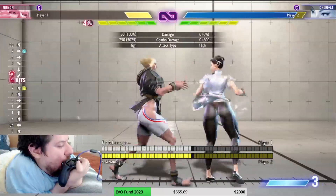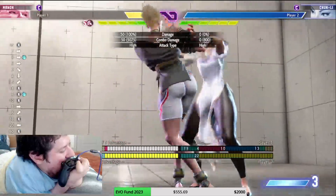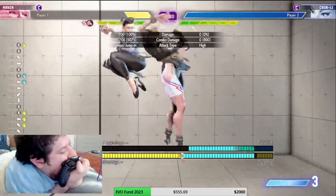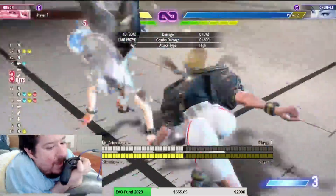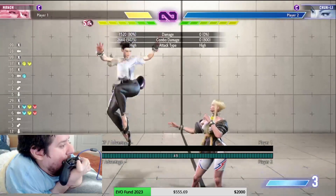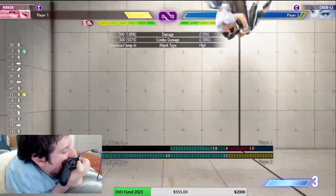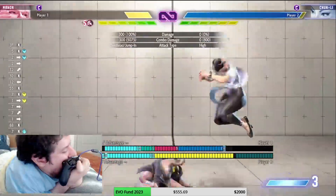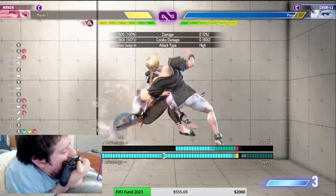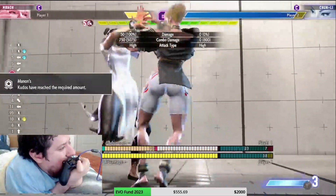Jump middle punch also works as anti-air into command grab — I didn't know that until today, look at the damage! Really really strong. Jump middle punch causes a juggle point — it floats them rather than flipping them over, which means you can combo off it. Light and middle kick flip them over, heavy punch slams them down, but middle punch floats them so you can follow up.